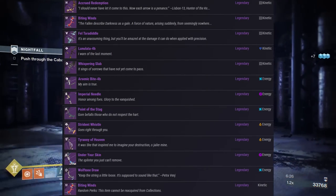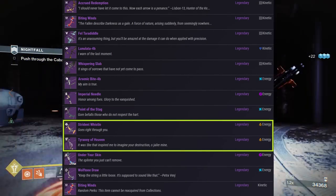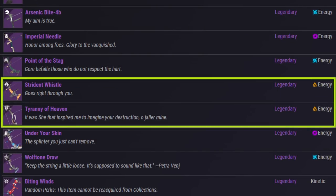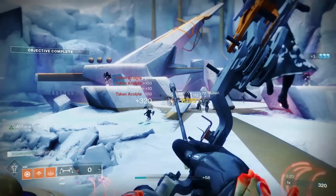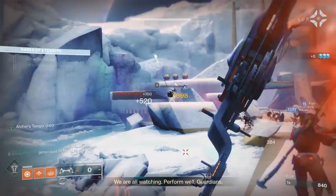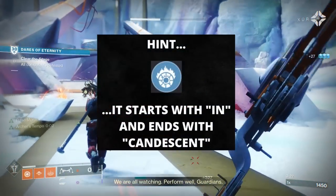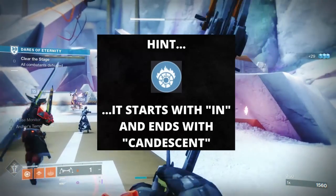Legendary solar bows have been a bit scarce since weapon sunsetting occurred. I believe that Tyranny of Heaven is the only other bow that fits that criteria, but it's a lightweight frame and it is a Last Wish raid-specific drop. But Strident Whistle is not just a novelty because of that fact — it's a strong performer and a special-feeling weapon, mainly due to one specific perk that it can roll. You're probably well aware of what that perk is, but we'll take a closer look at it in this breakdown.